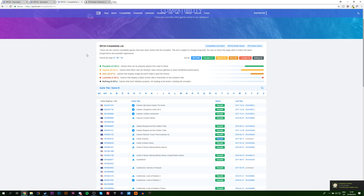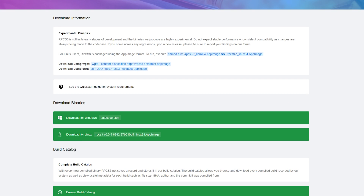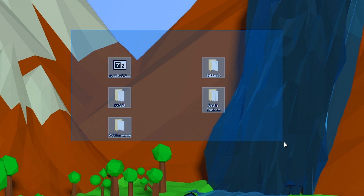As you can see, Castle Crashers is 100% playable. Now we're ready to download the emulator. I'll leave links in the description below. We're looking for the latest Windows download — clicking it opens the AppVeyor page where you'll find the RPCS3 Windows 64 .7z file. This comes in a .7z format so you'll need WinRAR or 7-Zip to extract it — I'll leave links to both in the description. We'll also need our PS3 update file, which we can get directly from Sony. We'll be downloading version 4.82, clicking download to get the PS3UPDATE.PUP file.